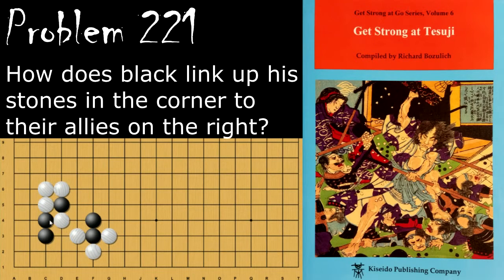Problem number 221: black is looking to connect these two stones on the outside with the two stones on the inside. Black's move is to cut here, and the reason he cuts here is because it gives him a lot more aji to work with, as it removes a liberty from here and here. White's response should be to capture — if white does something else, black will just atari, so white can't do that.